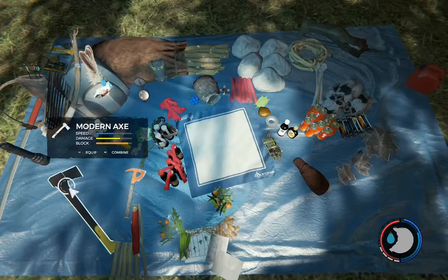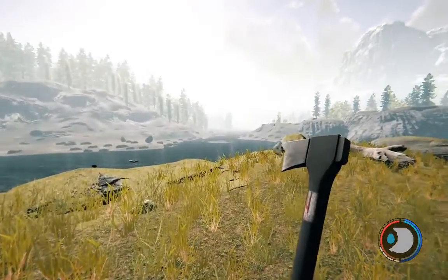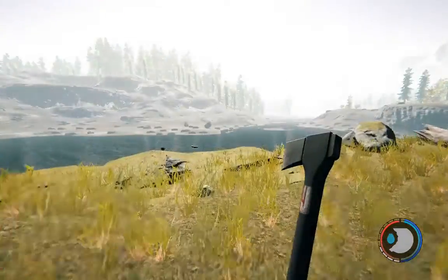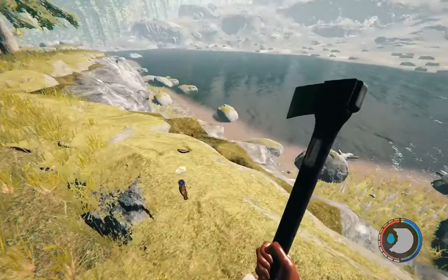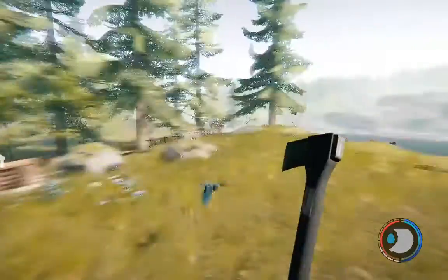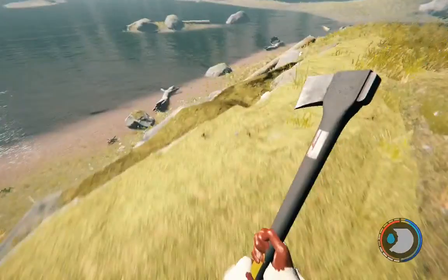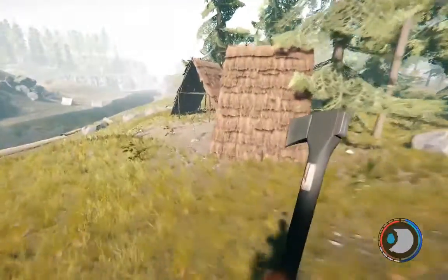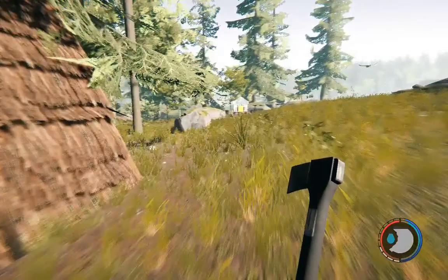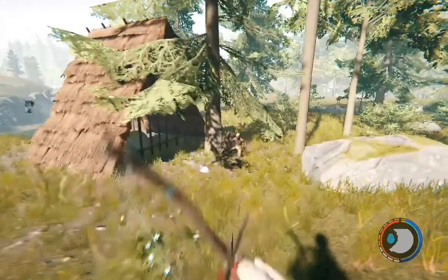Here we are back at base. Let's get our modern axe out and show you that. I can hear something — there's a seagull, I think. I thought I could hear a cannibal. Here we go, we've got some friends! Let's get our bow out. They're praying. Let's see if I can get a two-in-one.